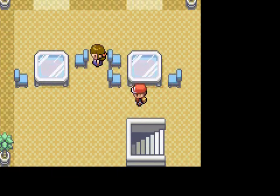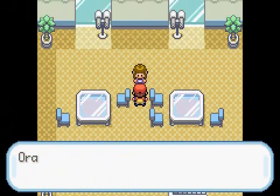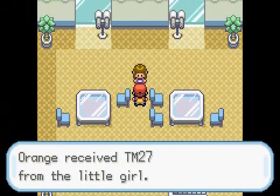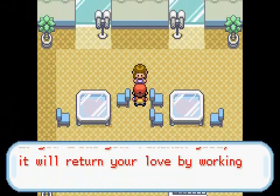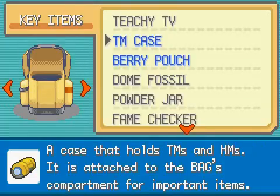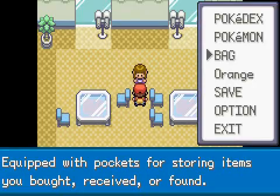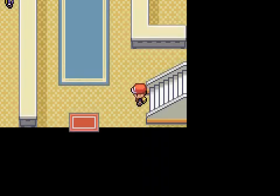I'm hoping we can do this whole three routes, or four actually. Starting off, I'm going to go to this girl. She gives you a TM27, which actually contains Return. I'm going to be teaching that to Hermes right away, because it's an awesome TM and he can make really good work of it. I got rid of Fury Attack for it, so that's about everything there is to do here.